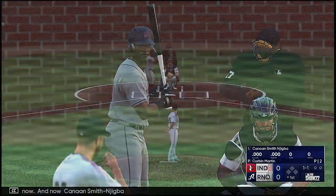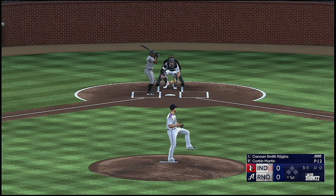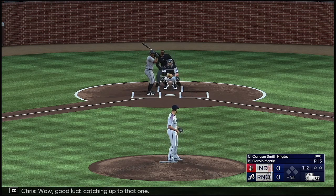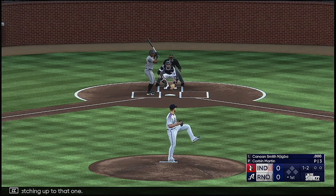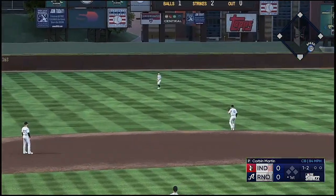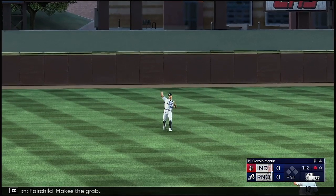Kanan Smith and Jigba leads off. The 1-1 count — and he chases a high fastball there. Good luck catching up to that one. Swing and a high fly ball to left — Fairchild makes the grab. One down.